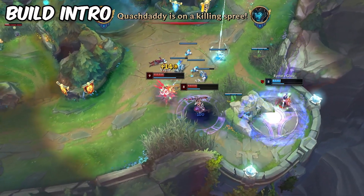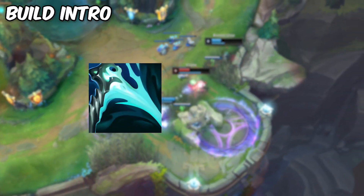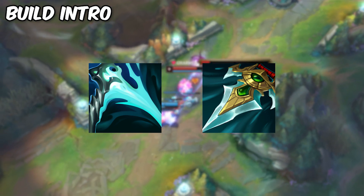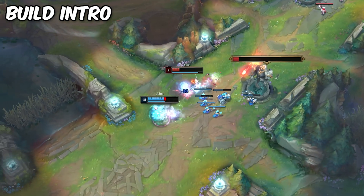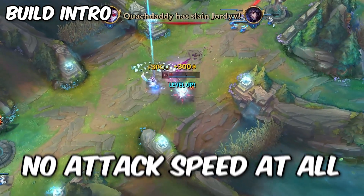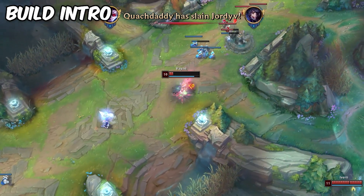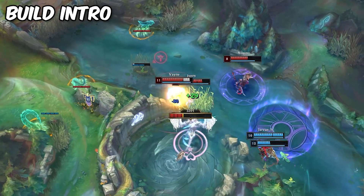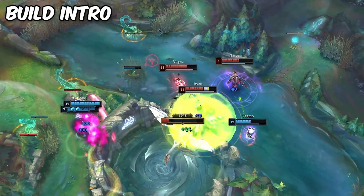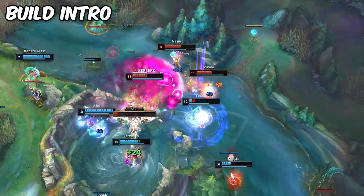With this, your first two items in the build are going to be Essence Reaver — the AD-focused Sheen auto attack modifier — and Prowler's Claw, which also boosts your auto attacks because of its own passive being able to increase damage off of dashes. The rhythm that results is basically a Vayne that builds no attack speed at all, but makes use of consistent auto attack cancelling to weave in heavy hitting autos with insanely potent tumble-enhanced ones. I'll touch on the rest of the build in a bit, but this is pretty much the premise and function behind it.